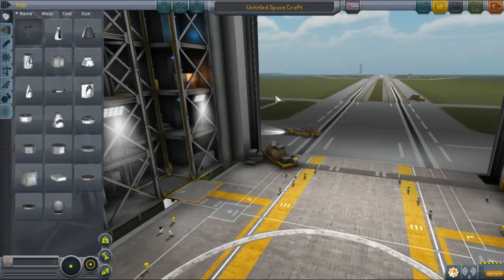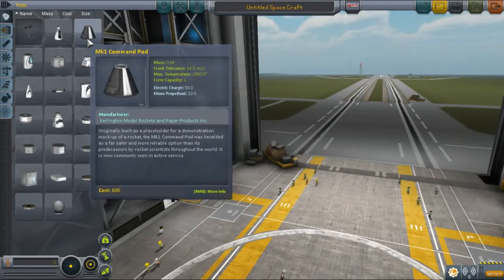Hi, and welcome to another Kerbal Space Program tutorial. This time I'm going to show you how to get into orbit using relatively basic parts from Kerbal Space Program — the kind of parts that you can unlock very early in either a science game or a career mode game.